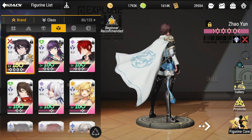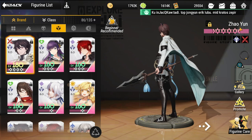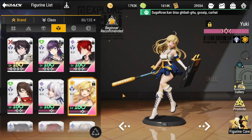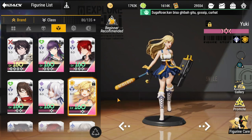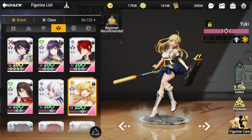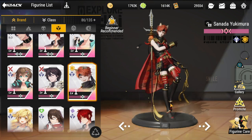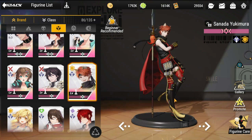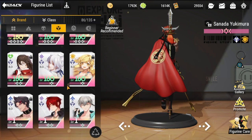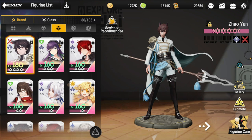You have Zaoyun, who will be one of your tanks or melee slash tank — he's actually very good up front. The other one is Yuki. If you don't want to use Sanada, you can put Yuki there because both Zaoyun and Yuki are able to tank in front. Sanada is an option if you want to add ignite, but sometimes it's not necessary, so the frontline will be composed of Yuki and Zaoyun.